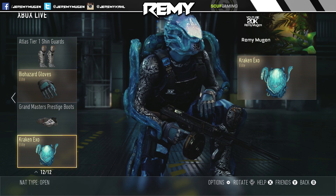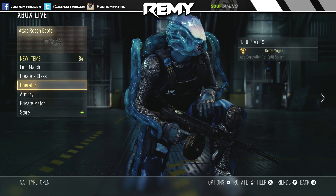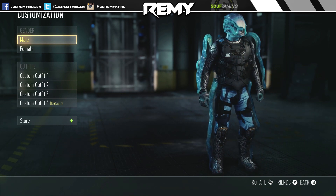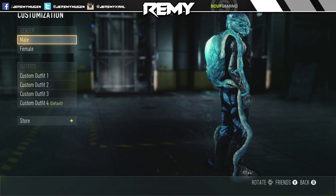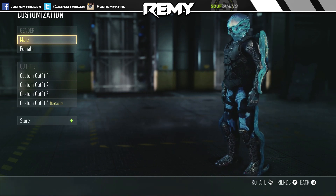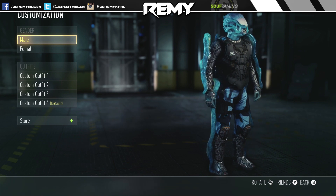So that is the outfit and those are the two main pieces I wanted to show you. We can go ahead and go into operator customization so you guys can see the helmet and the EXO suit in full detail — you guys can see it all. And like I said, I think this is a sick outfit. I think the Kraken EXO and the helmet are really really awesome.